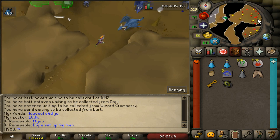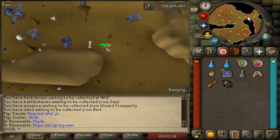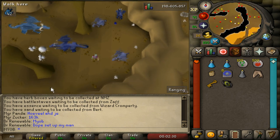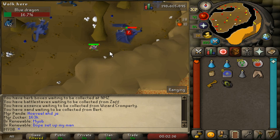I'll now show you the safe spot in the southern room. Run east into the southern room — the safe spot is on the southeastern side, right at a pillar where the blue dragons cannot access you. Just start attacking the blue dragons from there and it should be no problem.